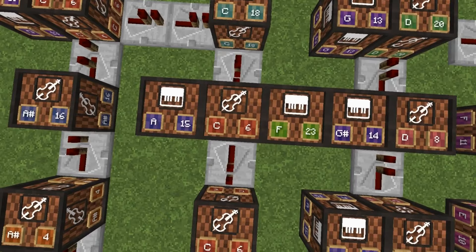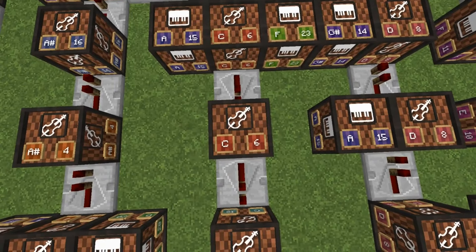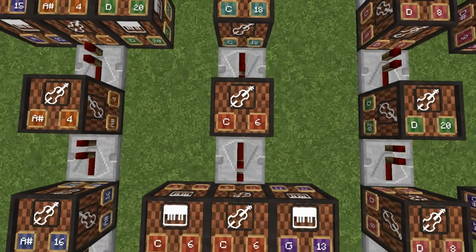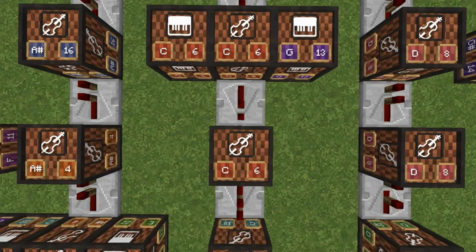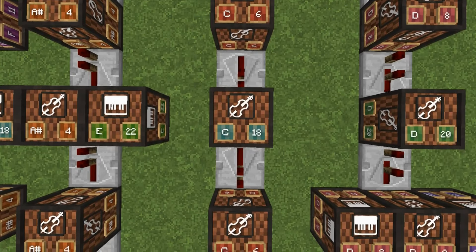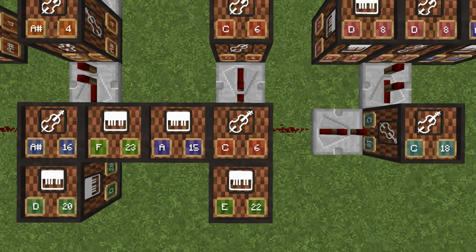Two ticks base 6 — one side you'll have 15 and the other side you'll have 23. One tick base 6. One tick base 18. One tick base 6. One tick base 6 — this side has 6 and 13. One tick base 6. One tick base 18. One tick base 6. One tick base 6 — to the side is 15 and below you have 22.